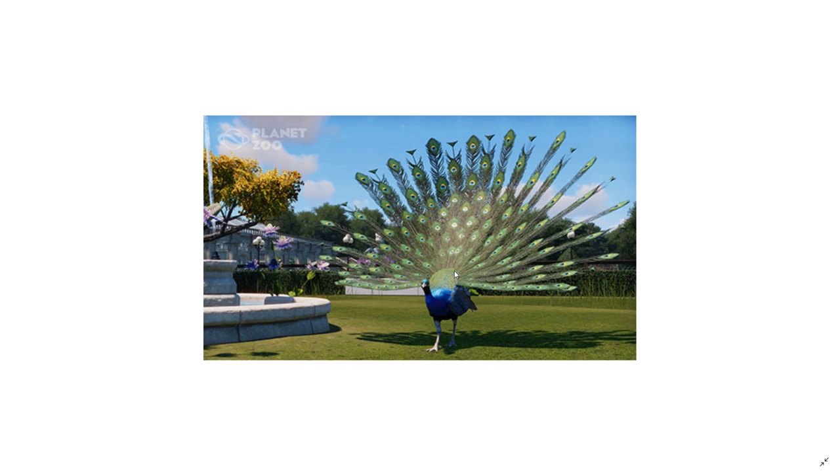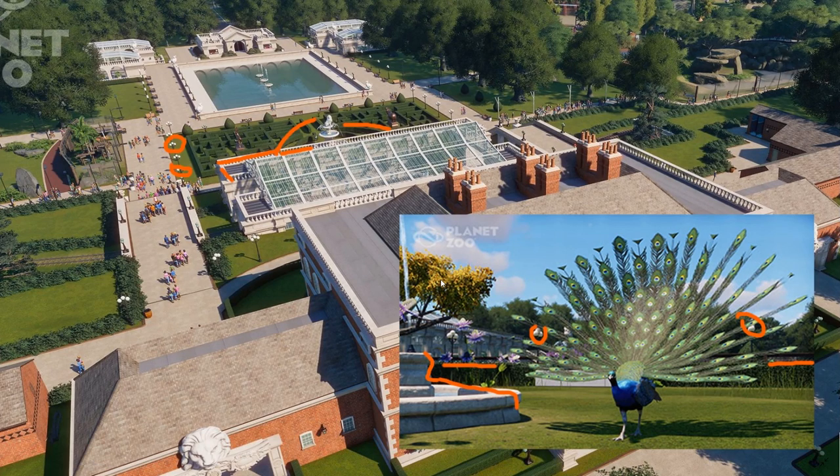From some Reddit threads and Discord chats, I saw that a lot of people were questioning if this one is in an enclosure or not. I can clearly say that this animal is definitely roaming free in the park. If you look at free-roaming animals in parks in general, the West Indian Peafowl is one of those animals you tend to see in nearly every zoo across the world, and they tend not to be in an enclosure. Let me show you why.